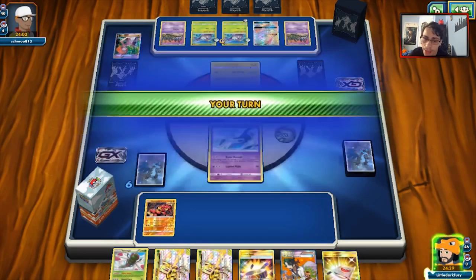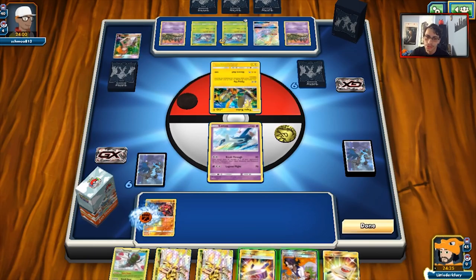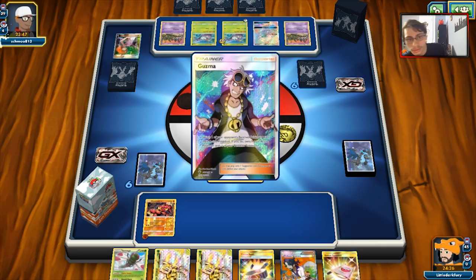He's actually going to play a Rainbow Energy in this pass. What do we draw? Druid Energy. Jeez. He's gonna pass — his hand is pretty bad. I want a Sycamore, but at the same time if we can draw into an N, Judge, Cynthia, or even a Brigette, we don't need to do it. He's actually going to Guzma my Buzzwole, bringing up Trubbish. Now it has 60 HP, so we can get knocked out.